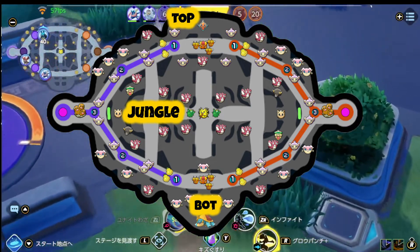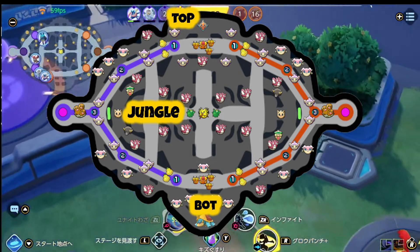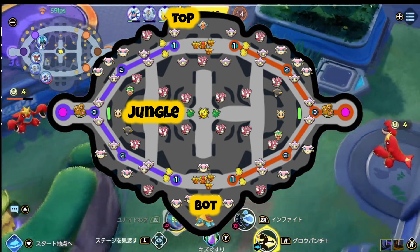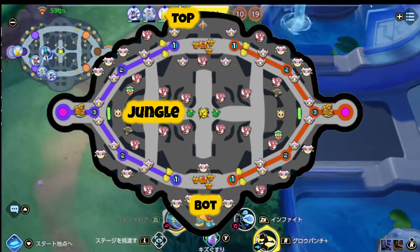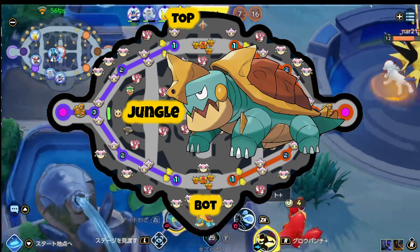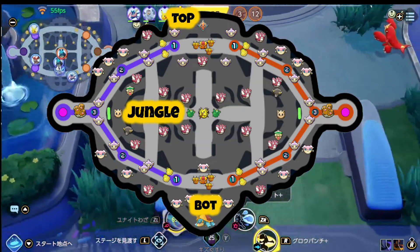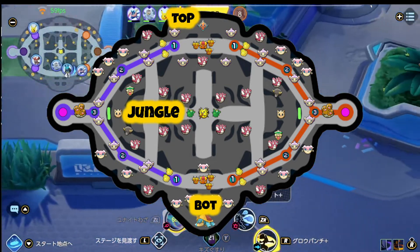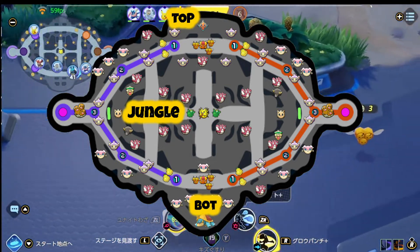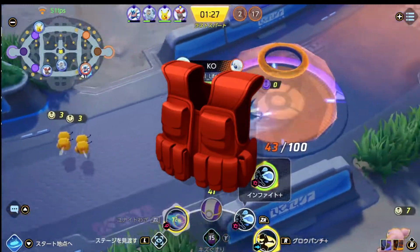For bot lane, you go ahead and gain higher XP with your Pokémon, and you usually want to use All-Around or Support Pokémon together. There is also Drednaw in the bot lane — if you defeat Drednaw, it provides a shield for you and your teammates on top of giving a lot of experience as well.